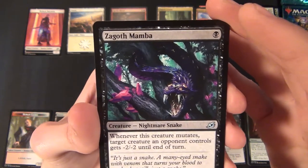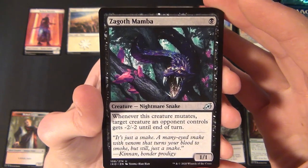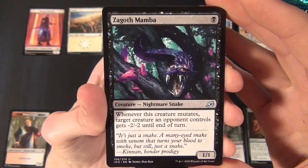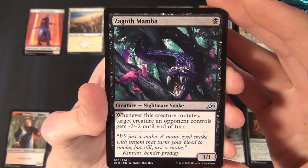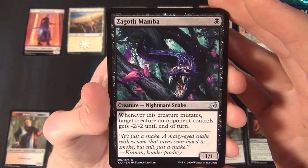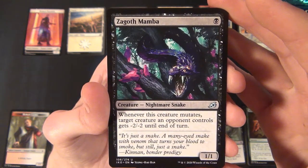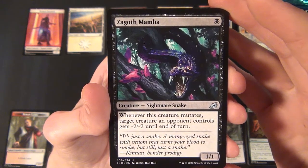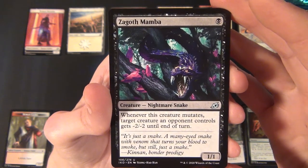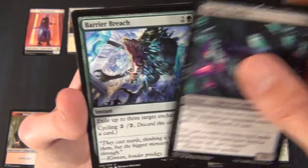Then we have the Zagoth Mamba — an uncommon black creature, a Nightmare Snake that's a 1/1 costing one black to cast. Whenever this creature mutates, target creature an opponent controls gets minus two minus two until end of turn. Pretty cool for a mutate deck.